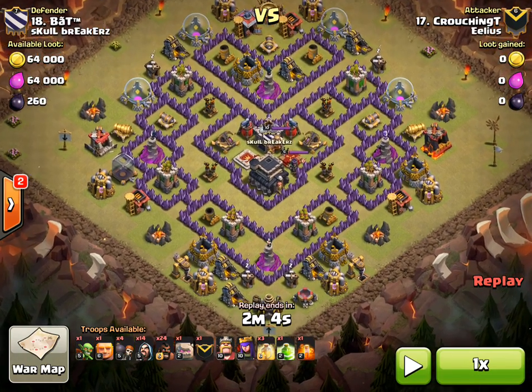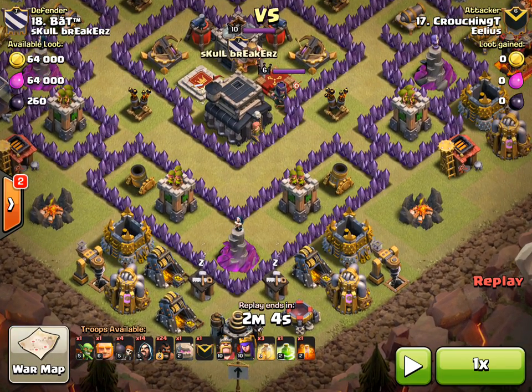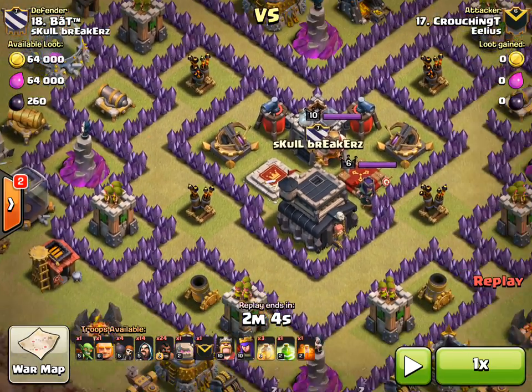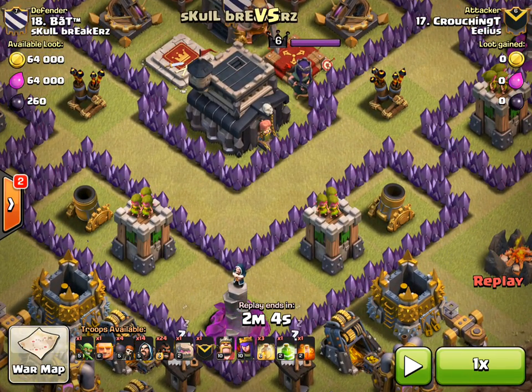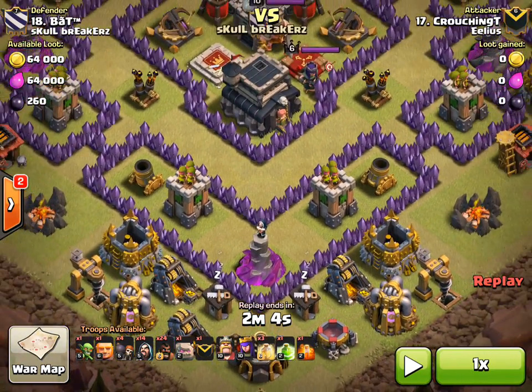Let's have a look at this base. With the V-Mote, there are a few things we know. Firstly, the space there is nearly always a Giant Bomb, and it's the same on the other side — nearly every single time I've seen this base attacked. Then in the V just underneath the Town Hall, you have the four Teslas. Depending on the layout, you'll either have two Giant Bombs up there with the Teslas, or two Giant Bombs slightly lower down where that Wiz Tower is.